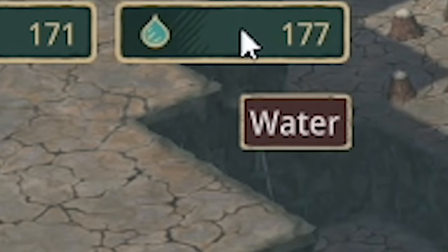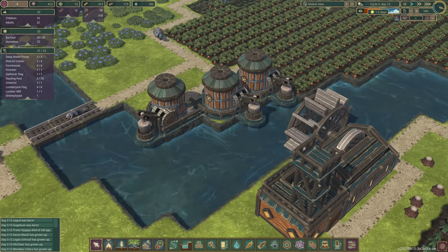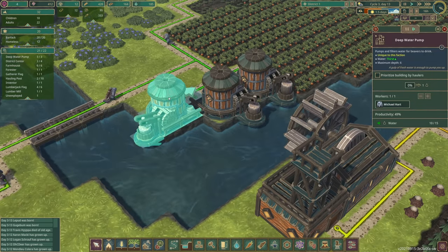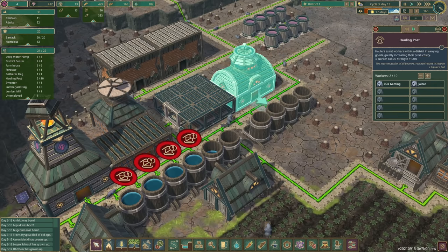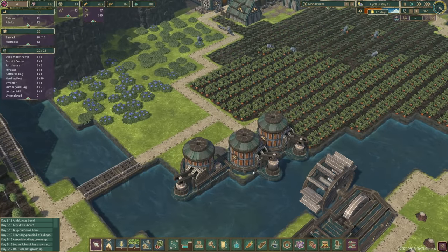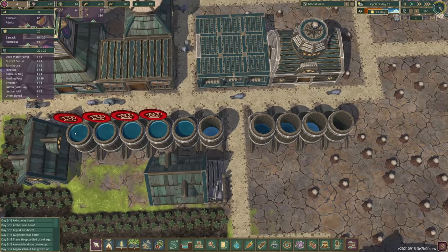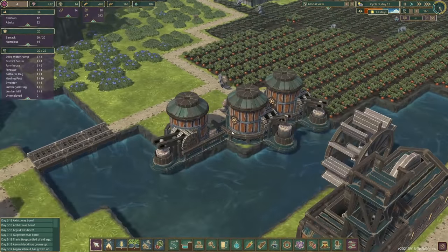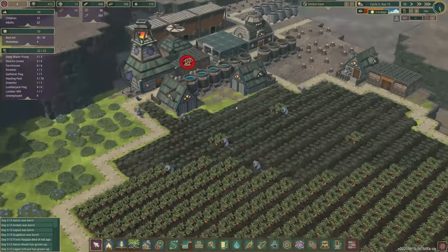It looks like we could use a bit more water. We've got three beavers pumping logs in these buildings, but the trouble is our beavers are carrying water. I'm going to prioritize building by haulers for all three of these, and add another hauler to our hauling post. EGB, Jalcon and Aaron Mackie will prioritize collecting water — we need to store lots for the dry season. We've got four nearly full tanks, but the other five are nowhere near.